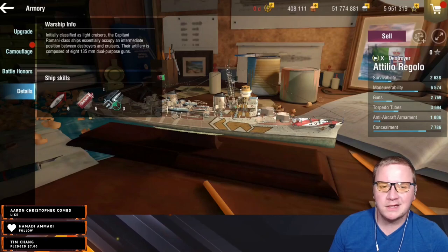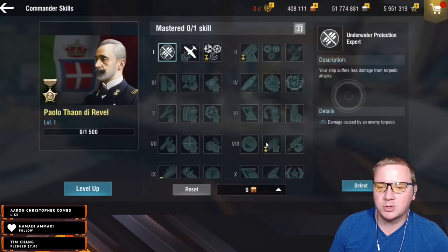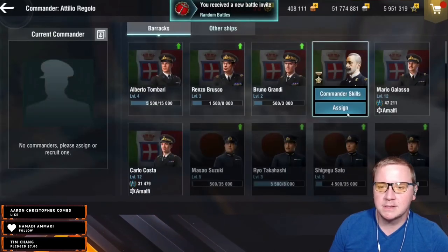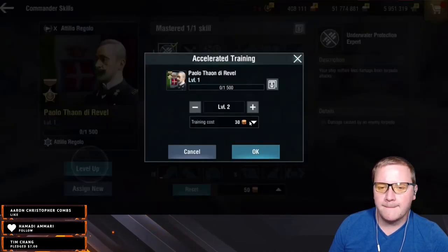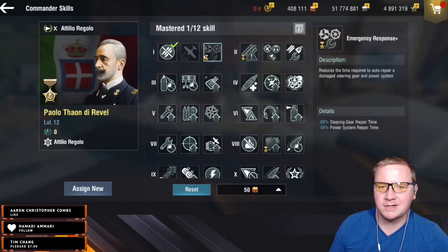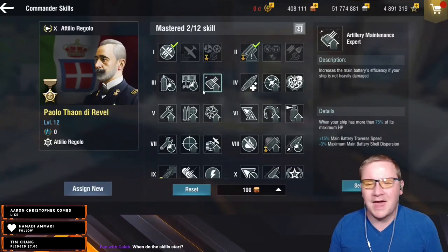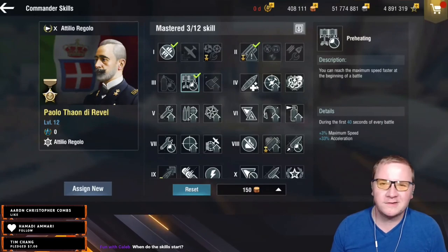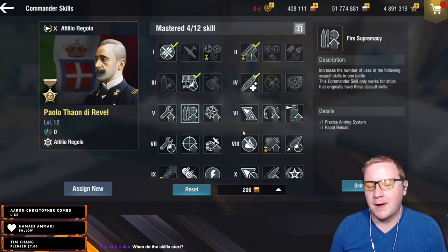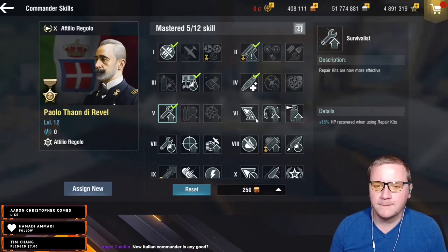So if we grab a commander, we'll probably want to go with Paolo for the tier ten. Let's select him, level him up. We might as well get damage control sorted. We want Torpedo Alert so we basically always have sonar or half-sonar up. Pre-heating to get into position — these are light cruiser sized, so positional advantage is really important. Victorious Charge, and we do have Rapid Reload but it's only Rapid Reload one, so we're going Survivalist to get more HP back when we get hit by Colombos.